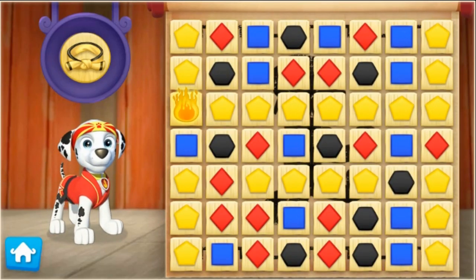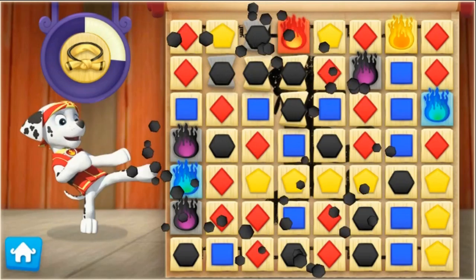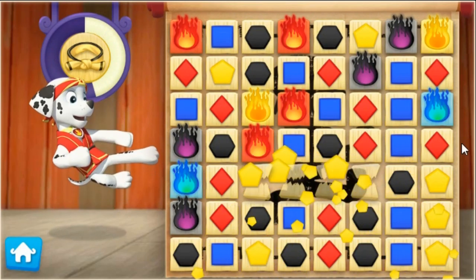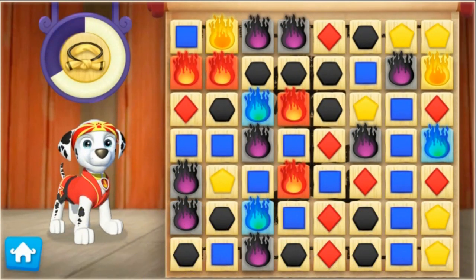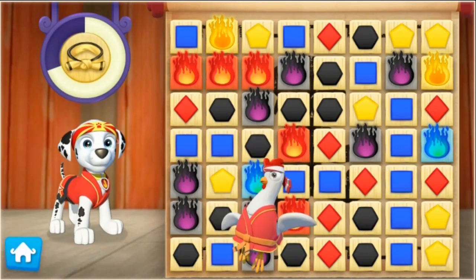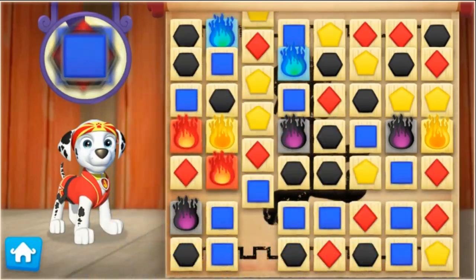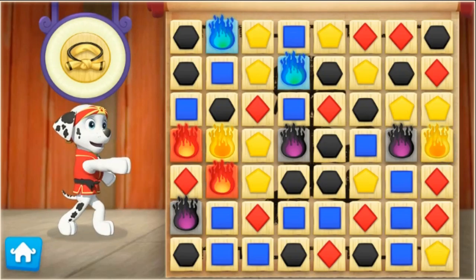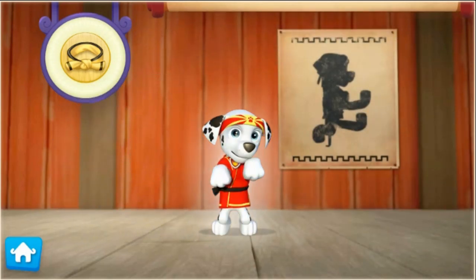To help earn the legendary gold belt, keep breaking groups of boards that are the same color. Look at the chicken go! Awesome! That was an amazing break, Chickaletta! Nice moves! Perfect break! Perfect Pup-Fu moves — we earned the legendary gold belt! Click on me to award me the gold belt.